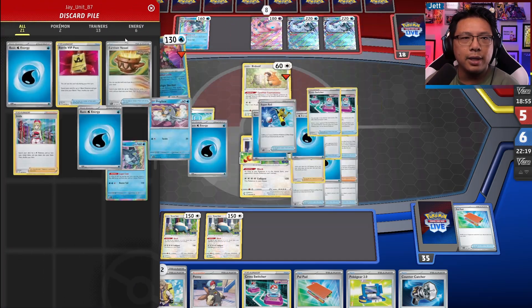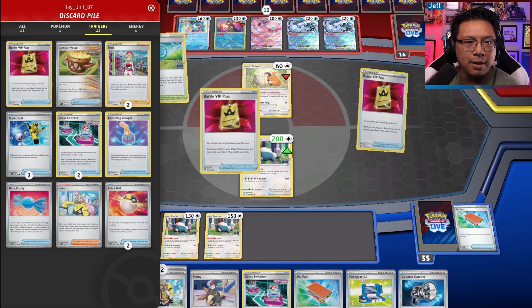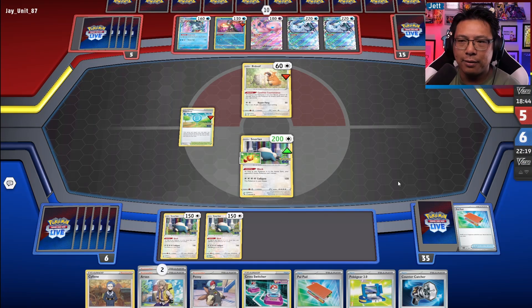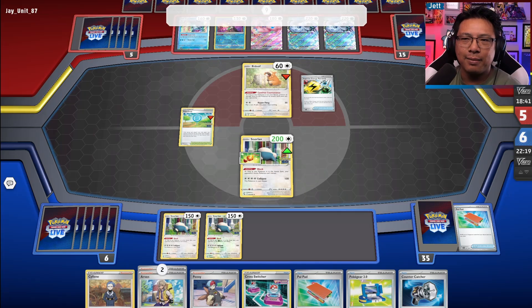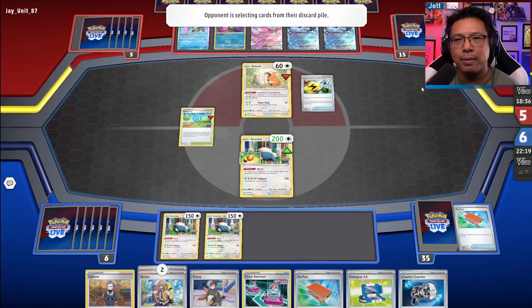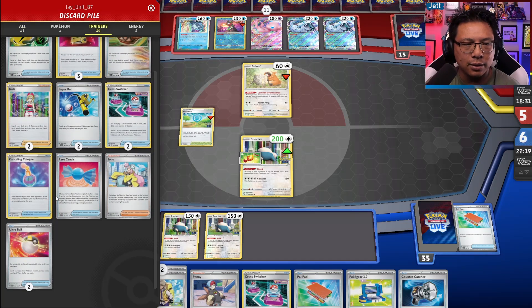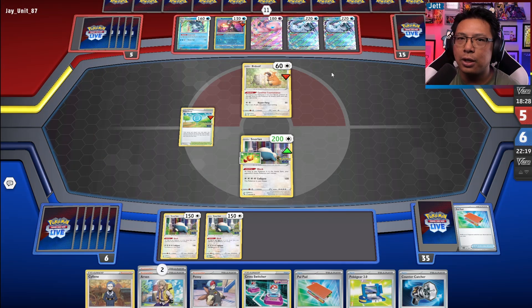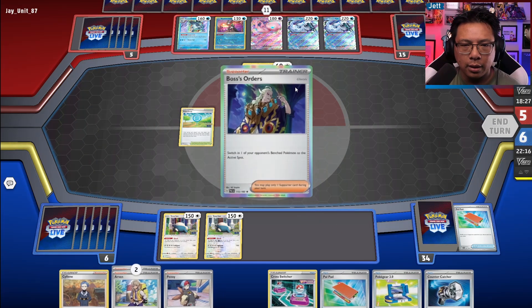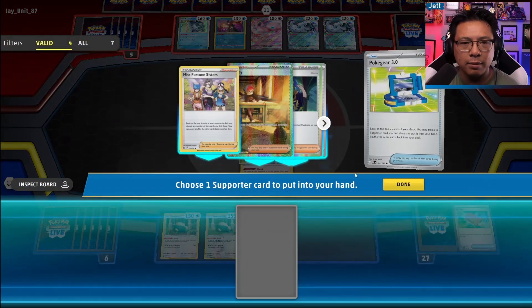They have at least one more gust. This build probably doesn't have Boss's Orders — I'm guessing it's four Cross Switchers and that's it. They are milling through their deck very fast. Energy Retrieval — sure, grab that back. They get rid of the Battle VIP Passes. They probably only have one Iono in this deck — this looks similar to the deck I covered earlier on the channel. We like Boss. Let's see if we can hit a Miss Fortune Sisters here.